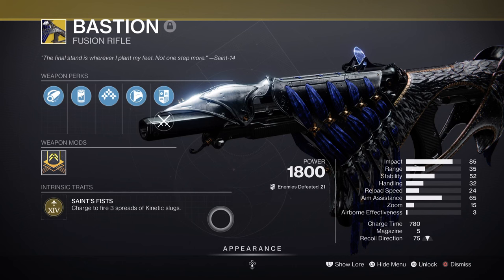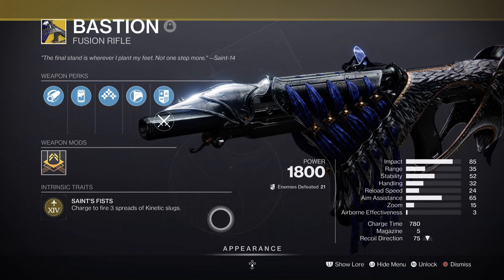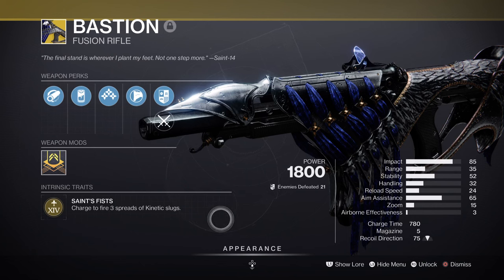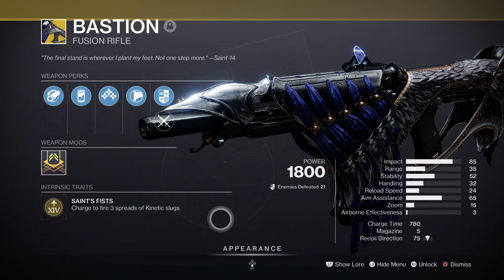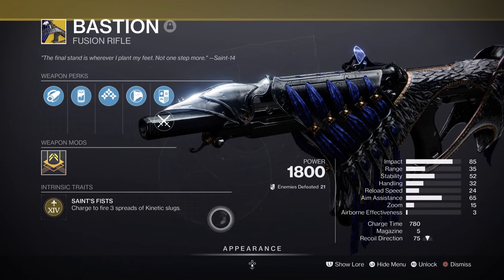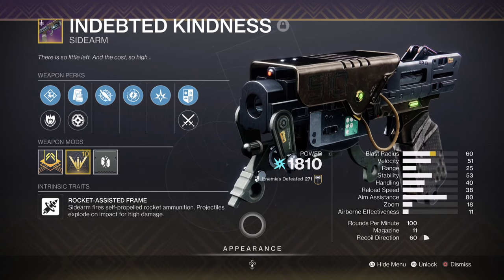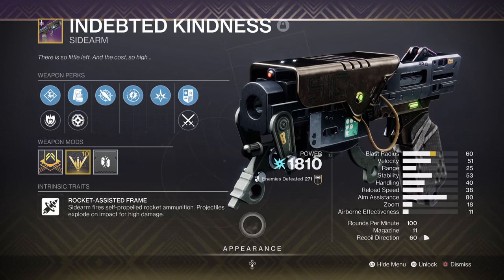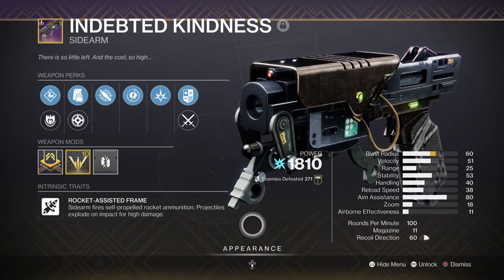For weapons, we have three selections for you to follow. We have Bastion as the main primary, which will be useful for taking out unstoppable champions and also doing good damage against majors and above. The following hasn't been used by many players in quite a while, even though it does still pack quite a punch — this may be because we have more ways of stunning certain champions now, while the weapon did receive a significant amount of nerfs. Overall, it fits well within the build in terms of being a showstopper when needed. For secondary, we have Indebted Kindness with Beacon Rounds and Adagio. Although people would suggest using the version with Voltshot, I have found this version better simply for the raw damage, as we already have ways to make ourselves amplified and jolt targets.